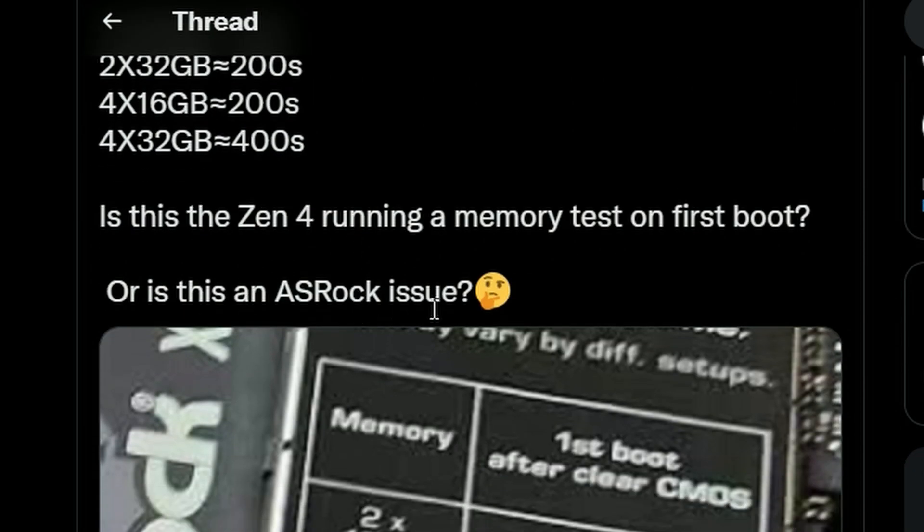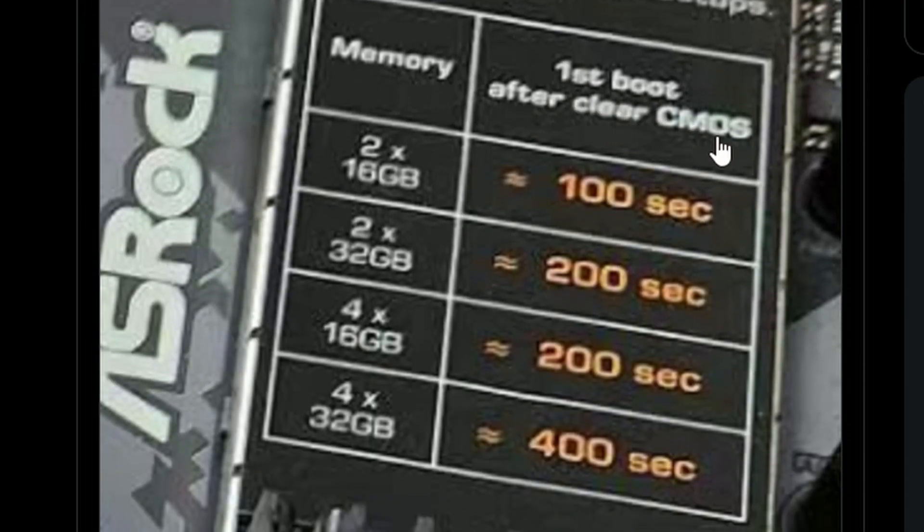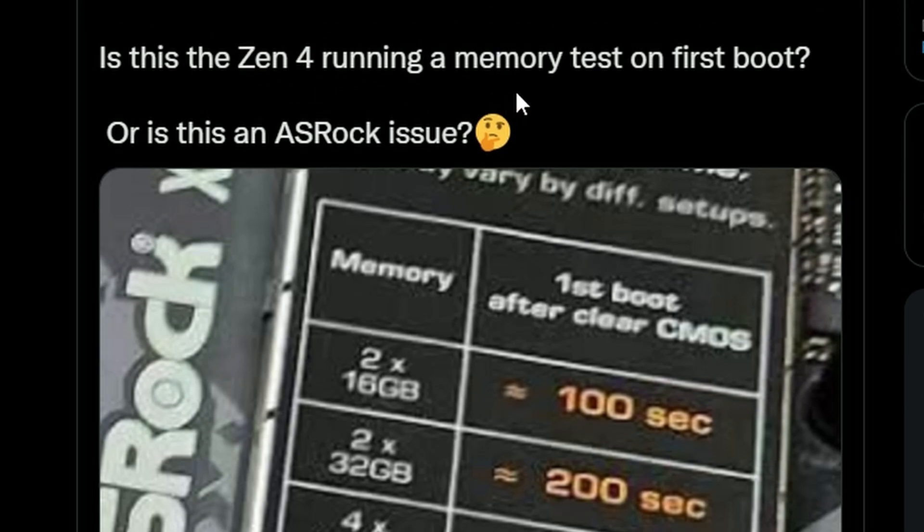This is the first boot time after clear CMOS and all the timings are listed. The question being asked is: is this Zen 4 running a memory test on first boot, or is this an ASRock issue? We don't know, but these are huge numbers — it will take a long time to boot for the first time only.